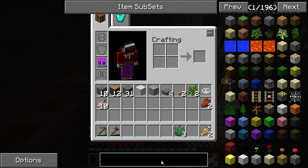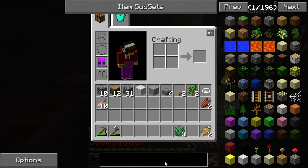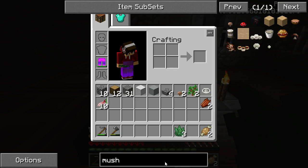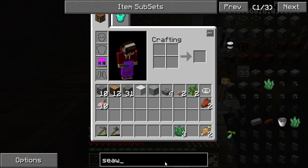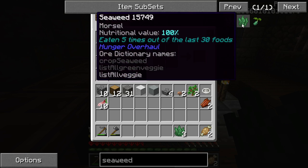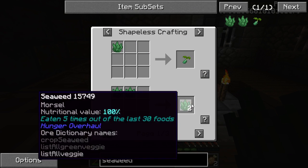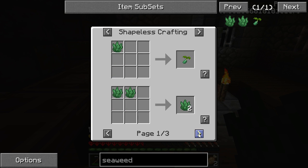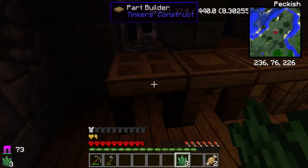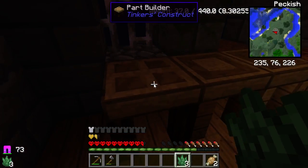Can we make a mushroom soup? Can we do something with seaweed? Crafting it by two - that's not useful. This is too advanced into Pam's Harvest Craft. It's night two and I am still alive, but right now I want to make a shovel.